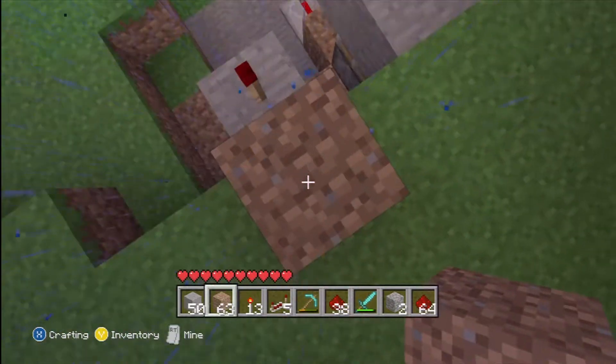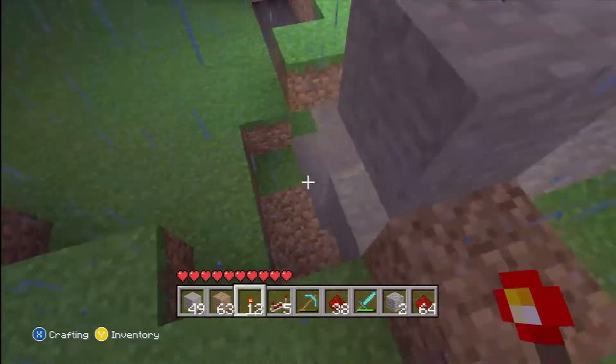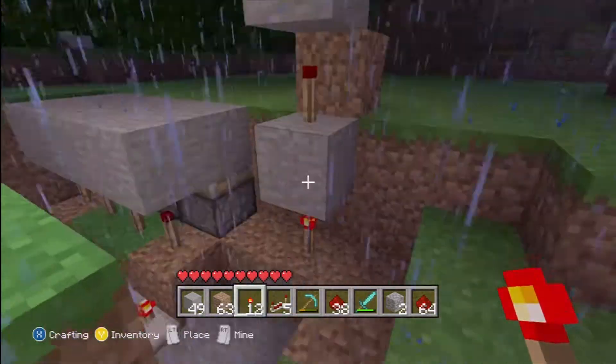Get some dirt real quick, put a piece of dirt, get on top of that, put a block, put a torch, and make sure you go up — one, two, three, four, five, six.